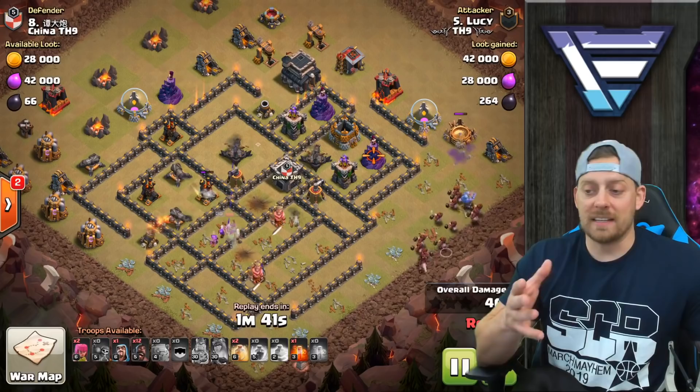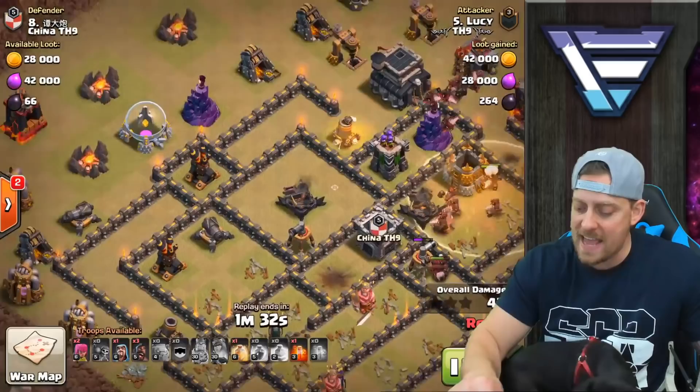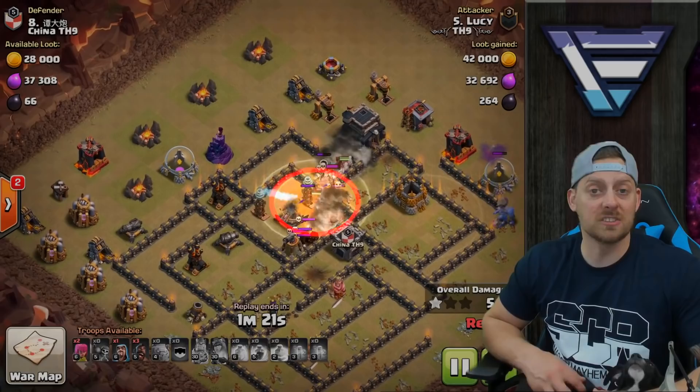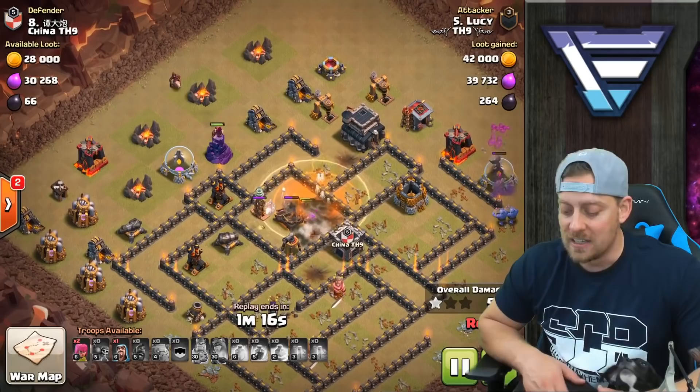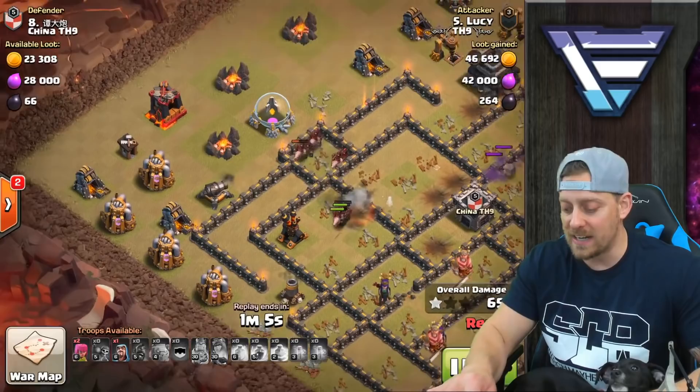I would anticipate a heal spell going by that X-Bow because I'm sure Lucy is anticipating some giant bombs in there. There are some traps, the Tesla, but there is that heal spell and a poison spell to get rid of those skeletons. Those skeletons are a pain for hogs to deal with, so you want to try and bring an extra poison spell around if you can. Sometimes the composition doesn't really make room for it, but if you can, an extra poison is always a great idea.